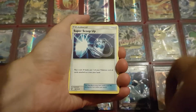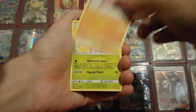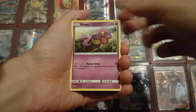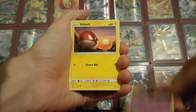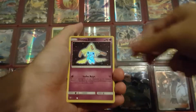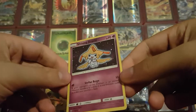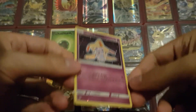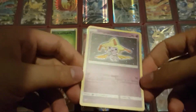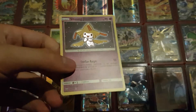Pack two: Dark Energy, Super Scoop Up, Sophocles, Double Colorless Energy, Stunfisk, another Breloom, Atkins, Golbat, Voltorb, Reverse Holo is a Volcarona, and the last card is the Shining Jirachi! Yes, we actually got it! Oh, so nice! I was not expecting that, especially since last week we did not have much luck at all. We actually got the Shining Jirachi — the last Shining that I needed! That's so good!